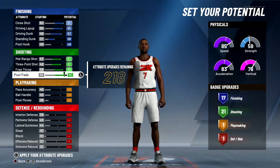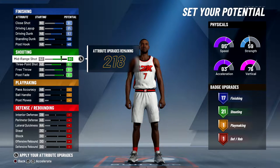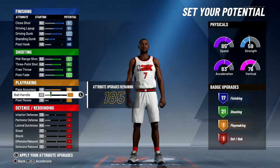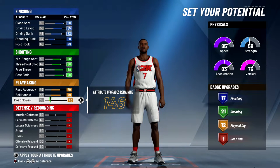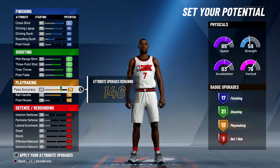When it comes to shooting, you want to max everything out — max out your mid-range, three-pointer, free throw, and post fade. If you really want to, you can lower your mid-range down to a 77 and still keep 21 shooting badges, but I'm going to max it. When it comes to playmaking, put pass accuracy to 79, max out your ball handling, and put your post moves to 43. If you don't upgrade post moves and raise pass accuracy instead, the build will be called an offensive threat instead of a scoring machine.